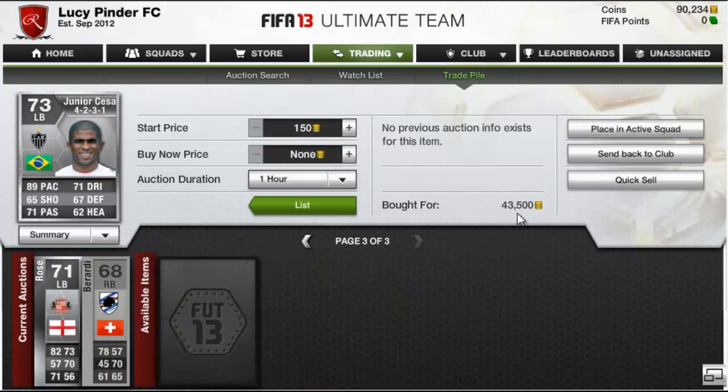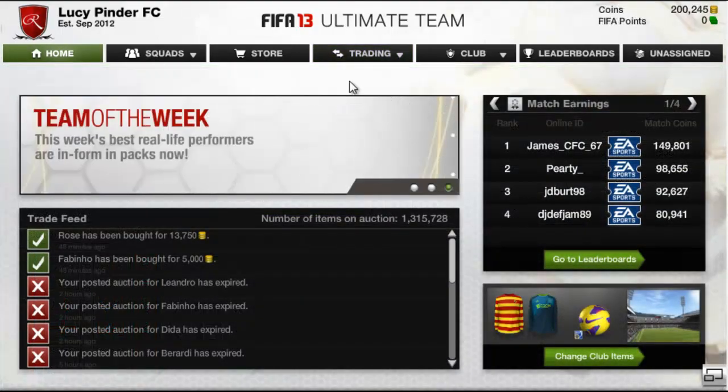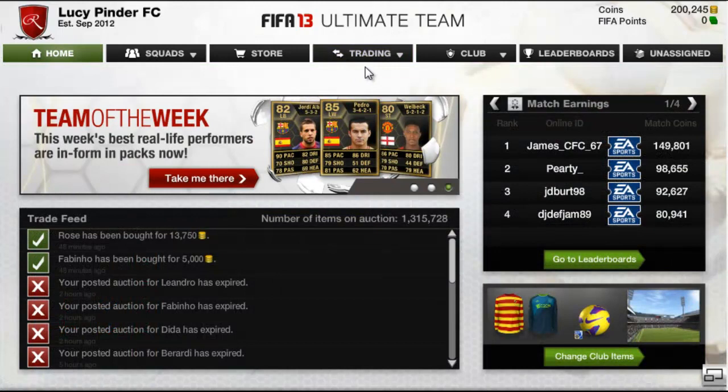We ended up picking Hunier Cesar up for 43,500 coins and should be able to make some decent profit there. I think the cheapest buy now at the time was 50k.